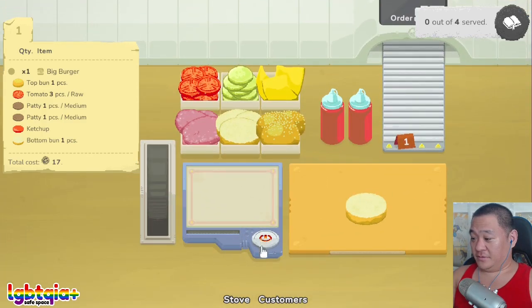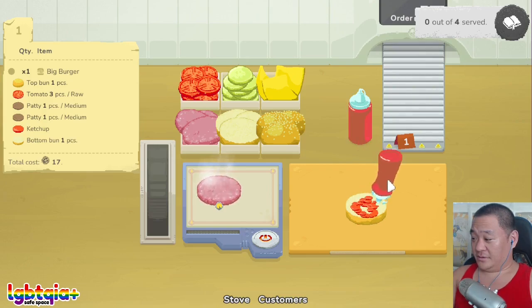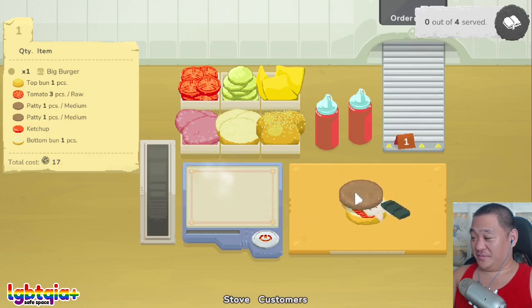Oh, do I have to grill the meat? Wait, how do I know if it's medium? I guess maybe cook it until it's medium. No, that doesn't look cooked at all. Wait, maybe I have to cook it one round or something. Oh my god, this is so cute. Oh there, I think that's medium. Gotcha.